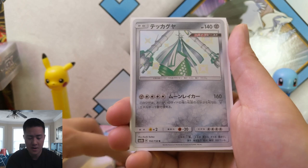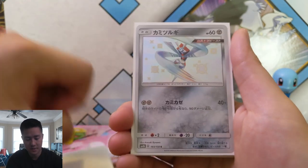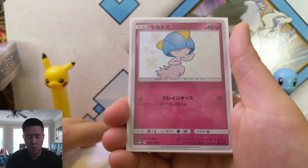The GX will be coming later on. We pulled this yesterday as well, and I do like this one. Kartana shiny. Ralts.